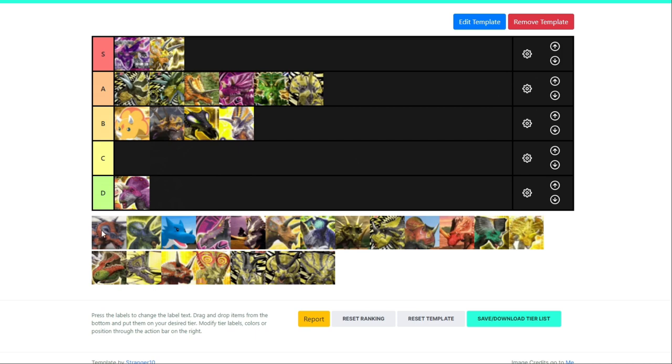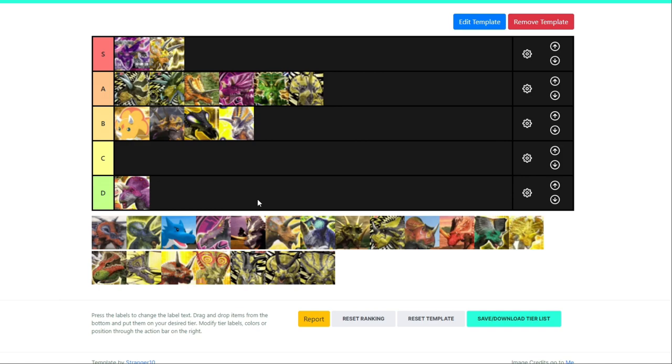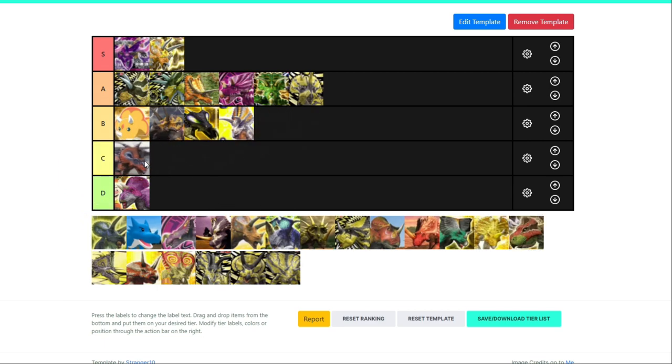Now for Akylosaurus — an interesting one, because its crit is scissors. It's well balanced, and it has heroic type, tie type, and warning type. There's not much to say about it, so I'm going to put it in C tier. I don't think it's amazing, but it's certainly not bad — it's certainly not a Zuniceratops example.